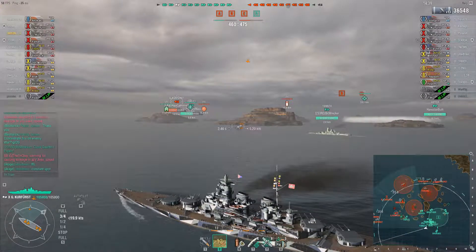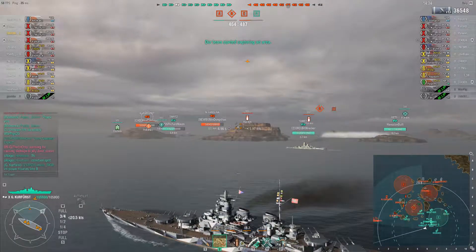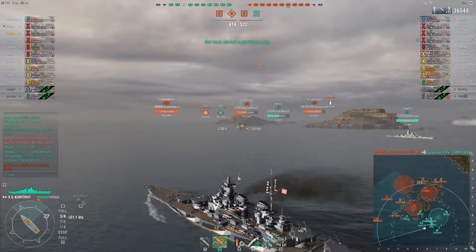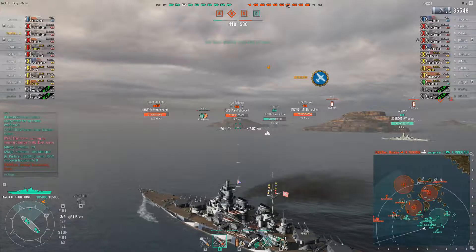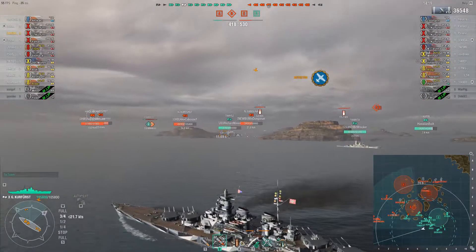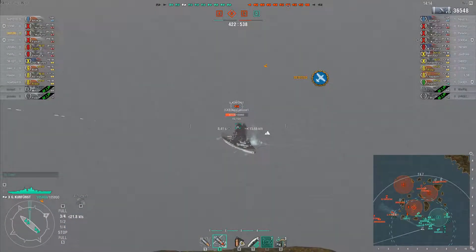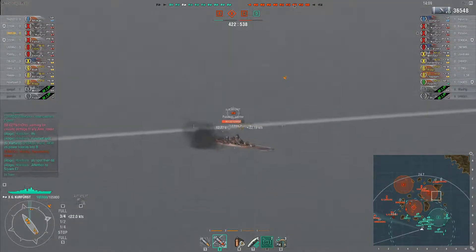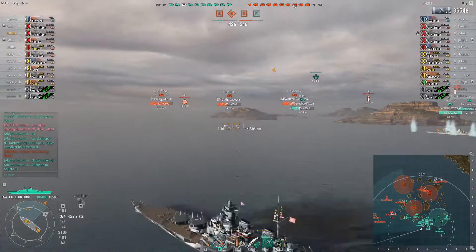Looks like most of my team slowed down - they're not pushing out to the west. The enemy team has a few ships out here: a couple over by the border, that Kerf first coming out, and a North Carolina even further away. Trying to make my shots count - I only get to shoot every almost 30 seconds, so I want to make sure they're worthwhile shots and not wasting them.